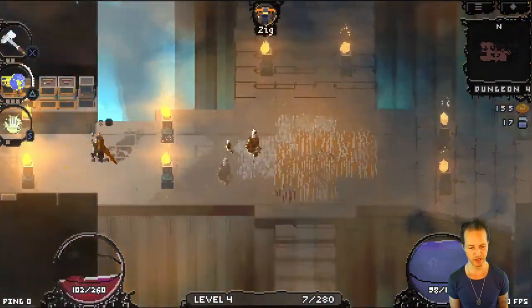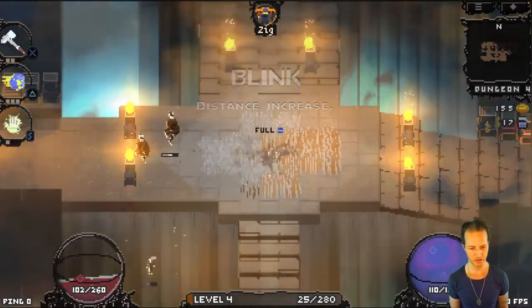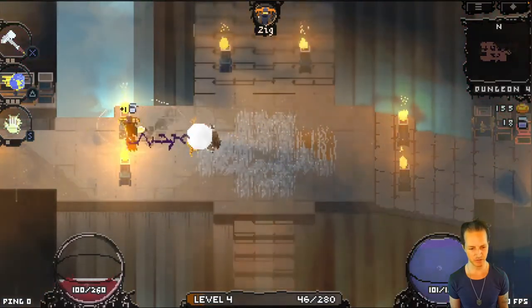Health is paramount to your run. If you lose too much health, you die and you go back to the ship and start over — new run.